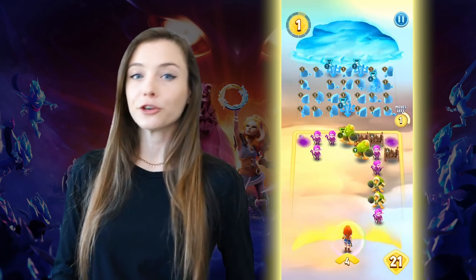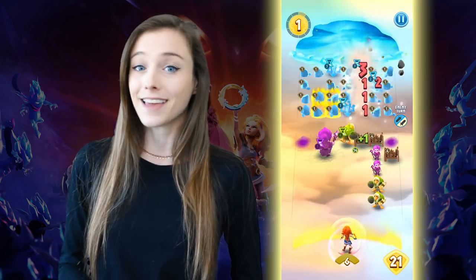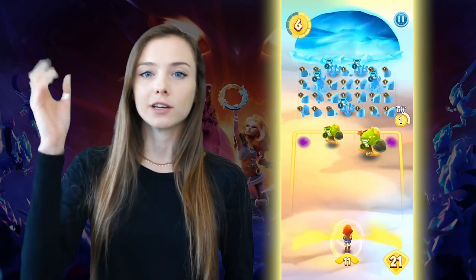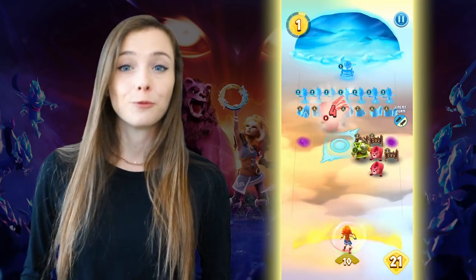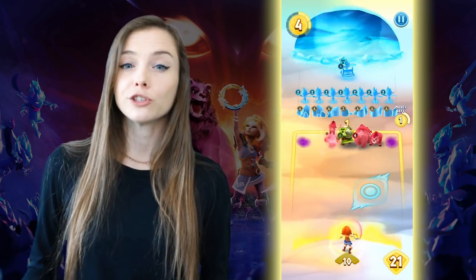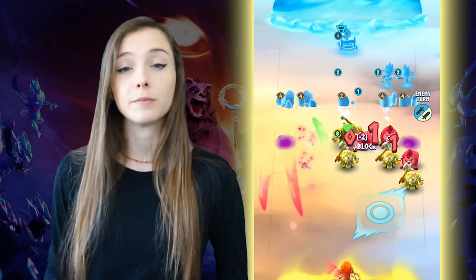There are also end-of-turn triggered abilities, which is pretty self-explanatory — the ability triggers at the end of turn. For example, the rock gronk has a boulder hurl ability where he chucks a rock at the strongest enemy minion. Lastly, we have attack-triggered abilities — abilities that are triggered when the creature attacks. For example, the rough paw has an ability called the bear hug, which gives the creatures next to him a 100% block chance against one enemy strike.